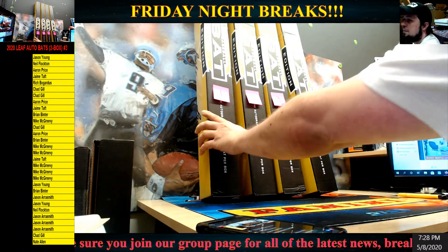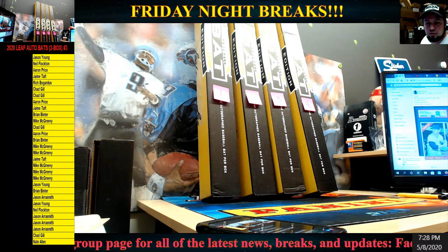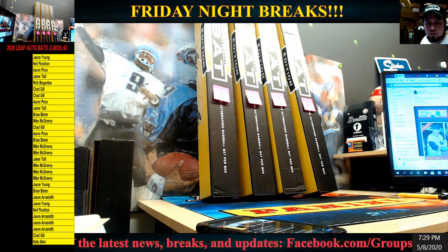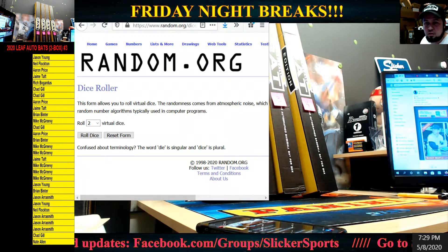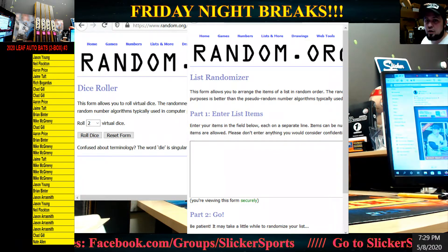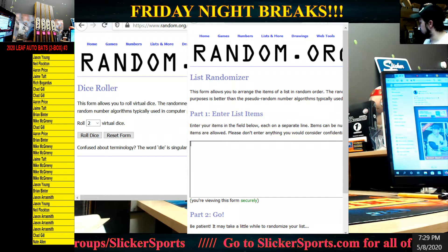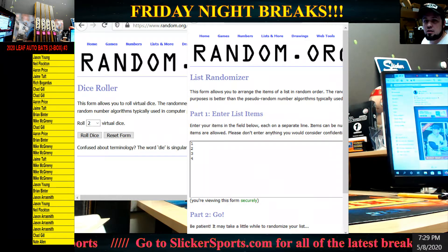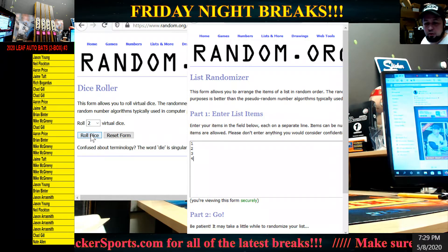The first thing I'm going to do is bring up random.org. There we go — randomizer and dice roller — and we're going to figure out which bats are going to be for this break. I'm just going to put one, two, three, and four into the randomizer, and we're going to roll the virtual dice. We only re-roll snake eyes, let's go.